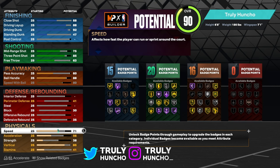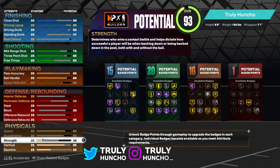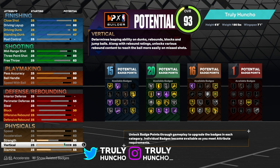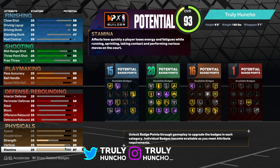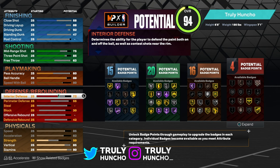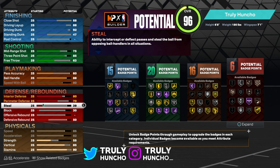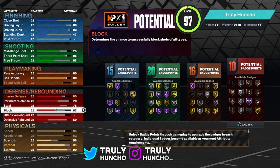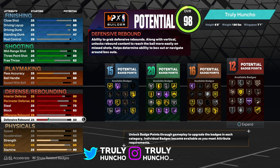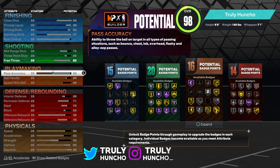For physicals, go with 85 speed, 82 acceleration. For strength, put it to around 50. For vertical, put it to an 85. For stamina, put it to a 90. With remaining attribute points, upgrade your interior defense — it's pretty important this year. Upgrade perimeter defense to around 70, steal to around 75, and block because you want Anchor on silver at least. Defensive rebound, put that up to around 70. Put the remaining points into steal and perimeter defense for the best defense possible.